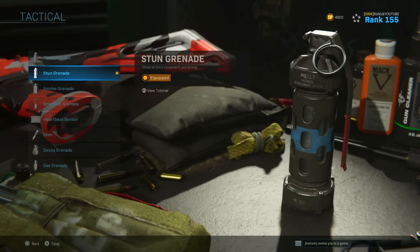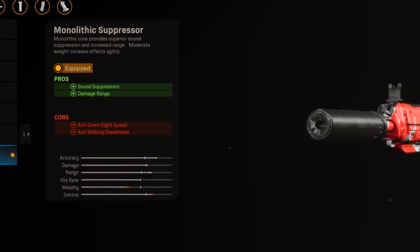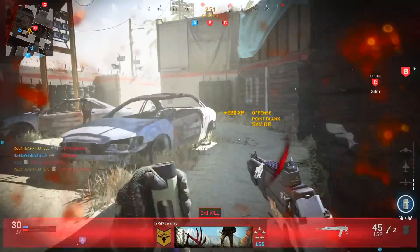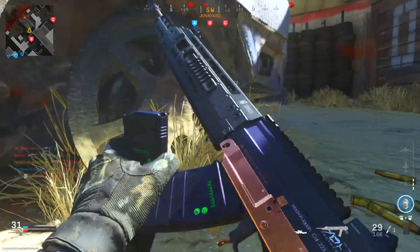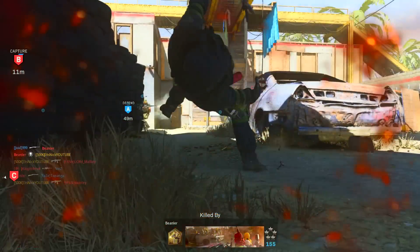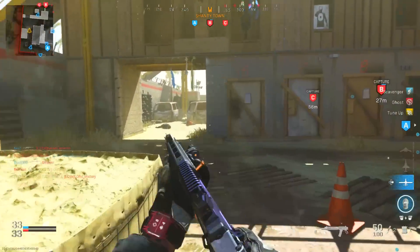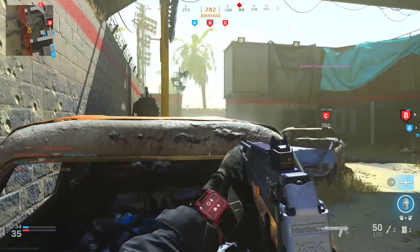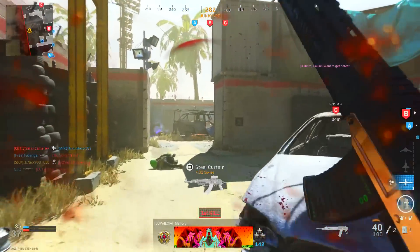The lethal is C4 and the tactical is a stun grenade. For the muzzle, run the Monolithic Suppressor — definitely want this on the Grau when playing Warzone. In the next class you'll see we're not running it, and it might sound like a mistake but it's really not. The Monolithic Suppressor gives you sound suppression and damage range, which is really cool. You do lose ADS speed and aim walking steadiness, which means you're moving around faster while aiming and can start missing shots.